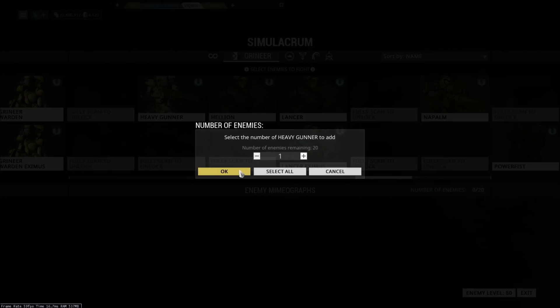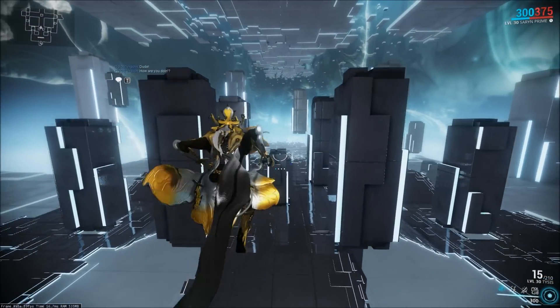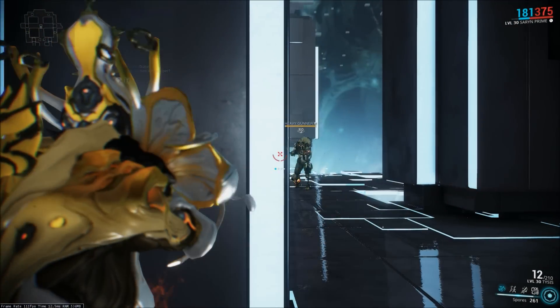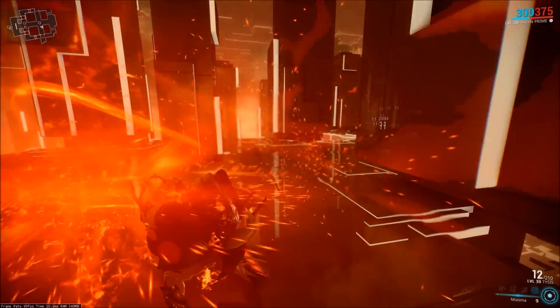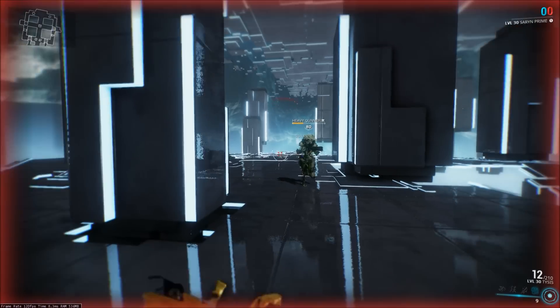Let's do one level 80 Heavy Gunner. I'm going to make sure it has a viral proc, a toxin proc, I cast Molt, I put my spores on my Molt, and I hit four after my Molt has been damaged a little bit. The ideal situation of Molt having 99% of its health removed obviously isn't going to happen. So it has a toxin proc, we can put the one on it, it's been viral proc'd — this is here, this is here.